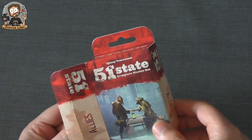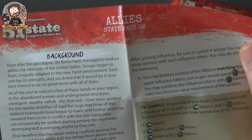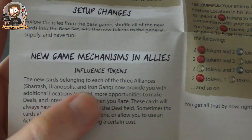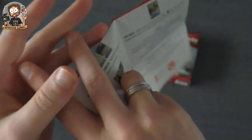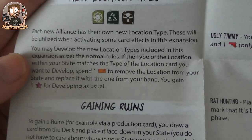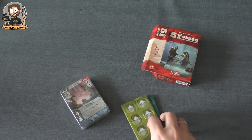Let's open the box and see what's inside. First of all, we have some paper here — it covers the background, new components, setup changes, and new mechanisms in Allies, apparently with influence tokens. On the back there are new location types and classifications, which is pretty cool.